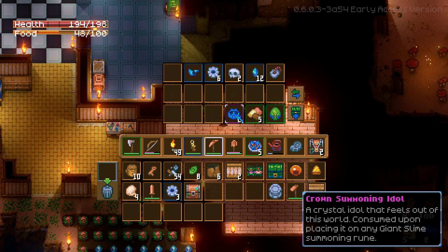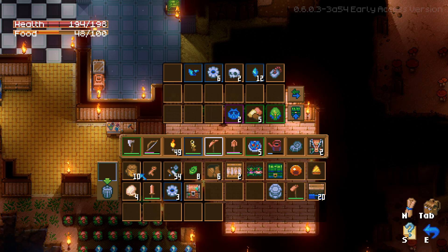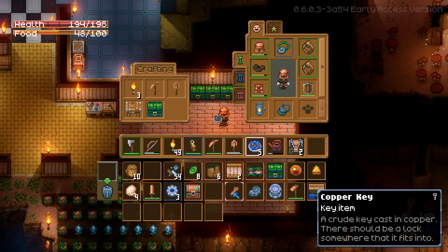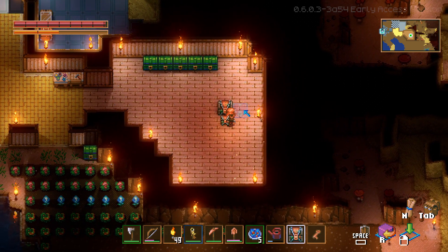I found these as well, so I guess this is how you spawn the Terraria boss. We're gonna try to do that in today's episode. And I do keep the copper key — we're definitely opening these now, 100%.